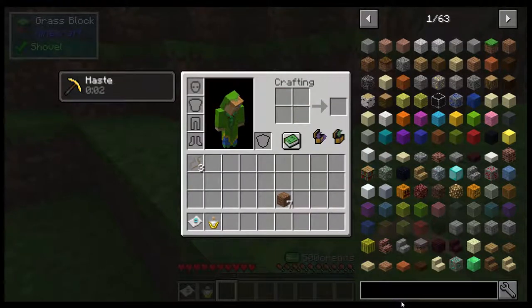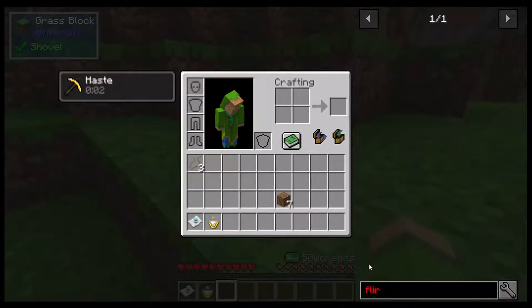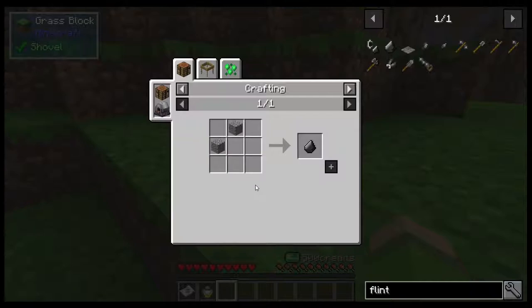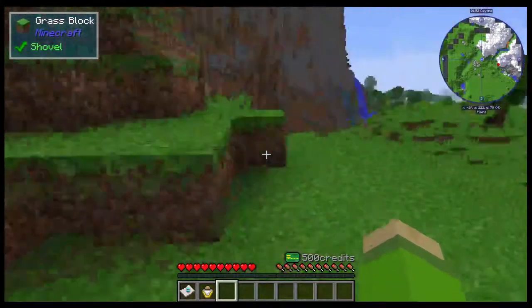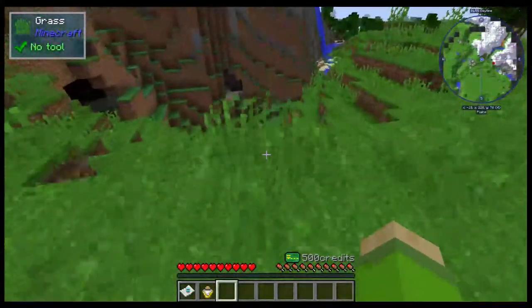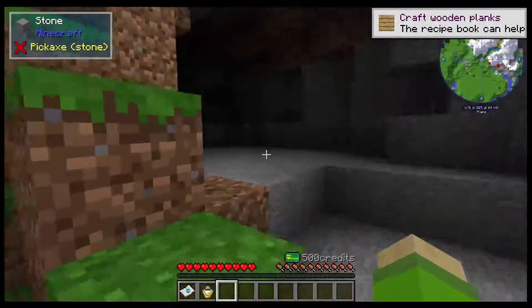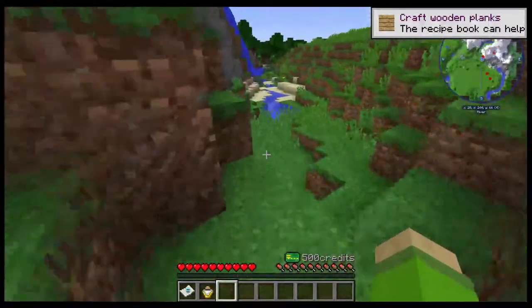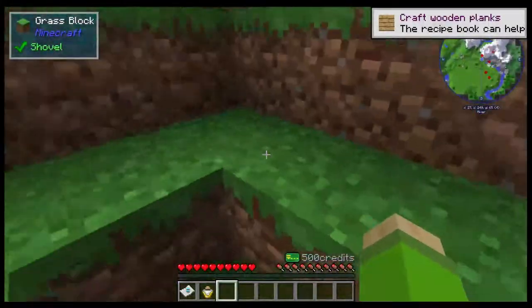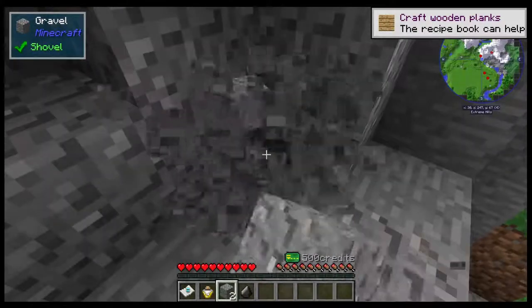I can make a pressure plate out of dirt — oh interesting. I need to get gravel. Flint, there we go. I need to just get some gravel here — usually there's some near water. This actually looks like a cool area. Let's go ahead and go over there. Hey, gravel — found you! That gives me what I need.